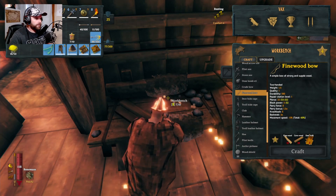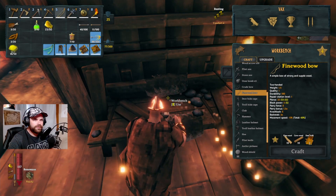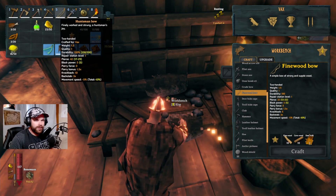What you're gonna want is the fine wood bow, which is ten fine wood, ten core wood, and deer hide. Right now I've already advanced past the Elder, so I'm using my Huntsman bow.